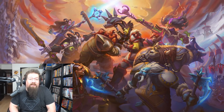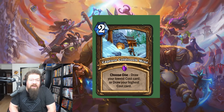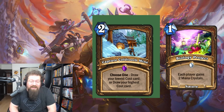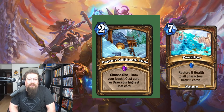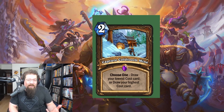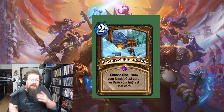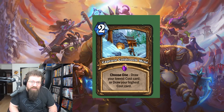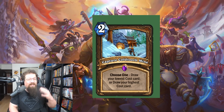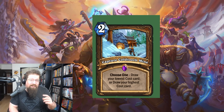At number nine we have a Druid epic spell: Capture Cold Tooth Mine — two mana, choose one: draw your lowest cost card or draw your highest cost card. We all know in wild how much Celestial Alignment Druid is pretty good, and it can really pop off with cards like Biology Project, Lightning Bloom, Overflow, and all these ridiculous ways of cheating mana. Capture Cold Tooth Mine is just a way of tutoring out your Anaconda or Celestial Alignment — build your deck specifically around that and be a lot more efficient than you could be in standard.